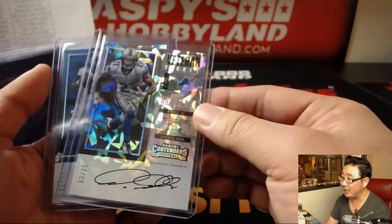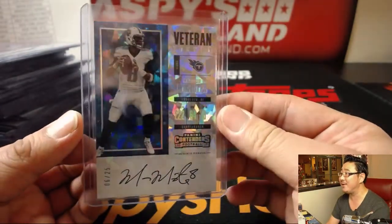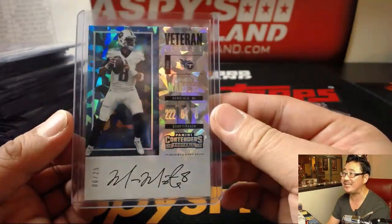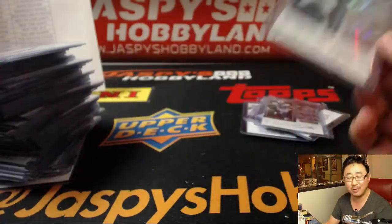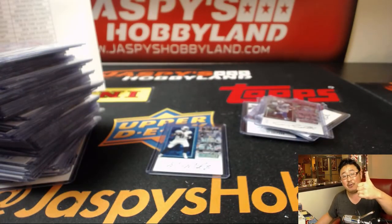Amir Abdullah, 3 out of 25. And Marcus Mariota, veteran ticket cracked ice, on-card, 6 out of 25 — just 2 off the jersey number. We're never hitting the jersey number, we never do that. Thanks very much everyone. That's the recap video for Pick Your Team 4.